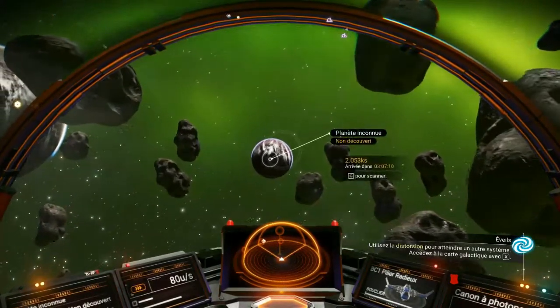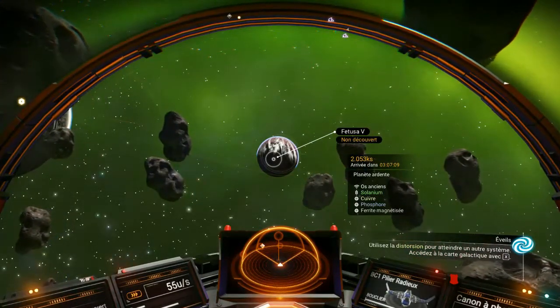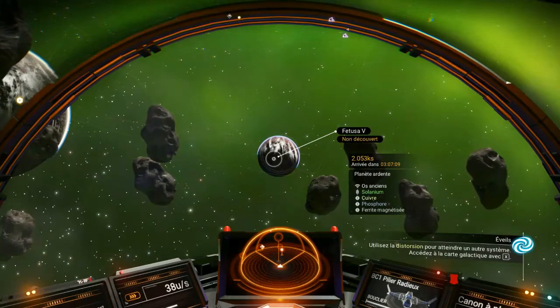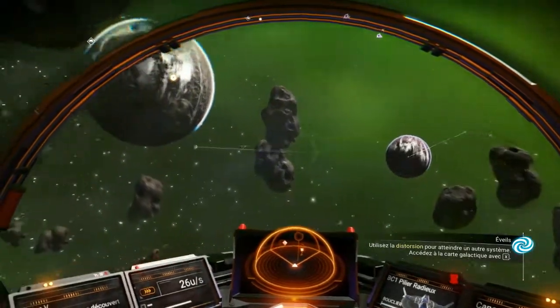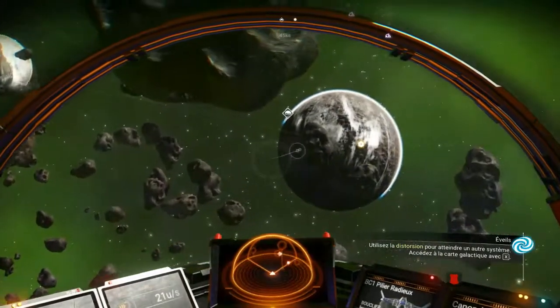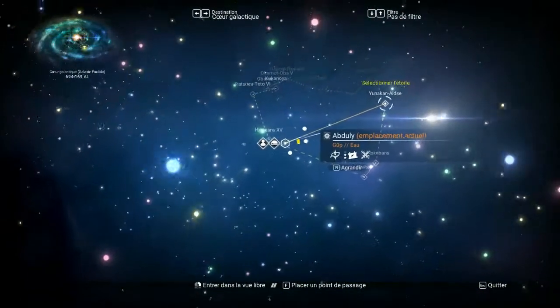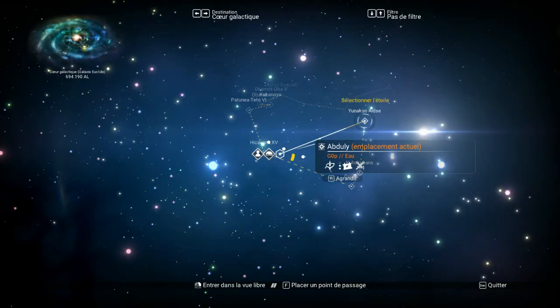Celle-là on va regarder ce que c'est. Planète ardente — donc il n'y a que du feu là-bas. Solanium, cuivre, phosphore, féryte magnétisé. Pour l'instant ça ne m'intéresse pas vraiment. Donc on va partir dans la carte galactique, on va regarder un petit peu où on est. Il faut qu'on aille là-bas, apparemment. Bon bah c'est parti, on va là-bas.